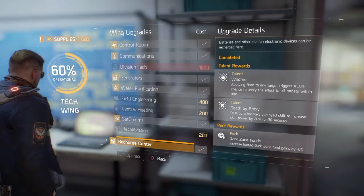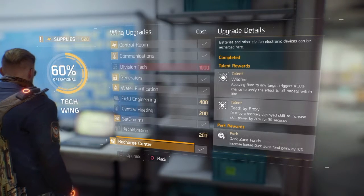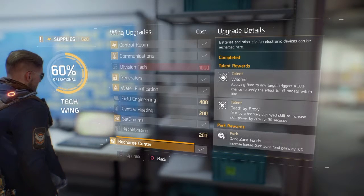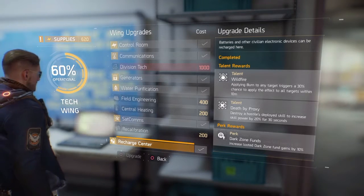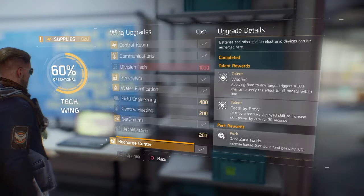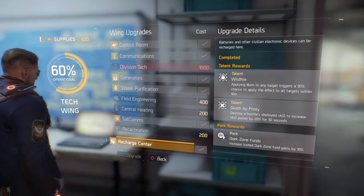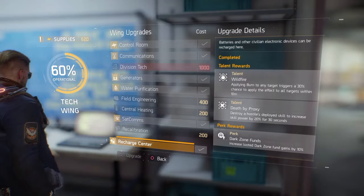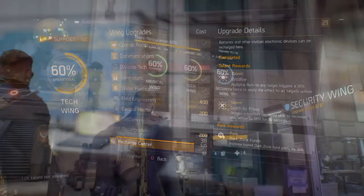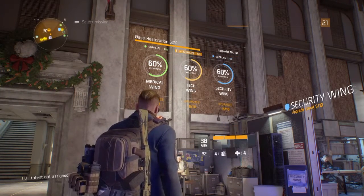The main thing in the tech wing that's really good is the recharge center. With recharge center your dark zone funds go up by 10%, which is really nice because dark zone funds are quite hard to earn. You can use them to buy awesome guns like purples or yellows, and with this perk you can obtain them faster than normal. I really recommend getting this upgrade.